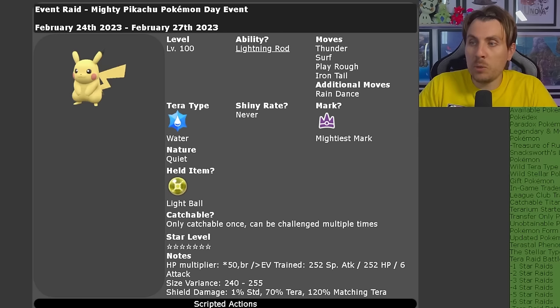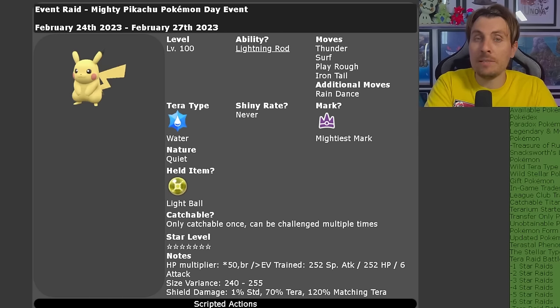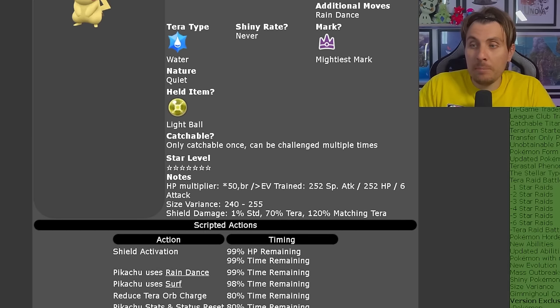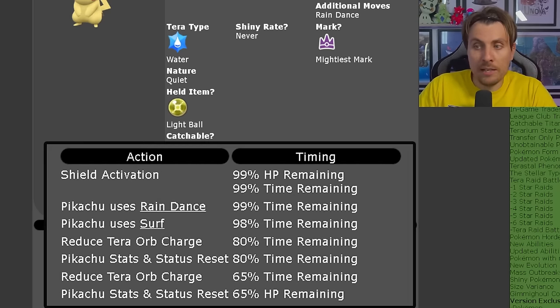It can only be caught once per save file, so if you've caught it previously you likely won't be able to again — but you can still beat it and farm the high-cost item drops. It has a 50x multiplier to its HP, and 252 EVs in Special Attack and HP, with the remaining EVs put into Attack.